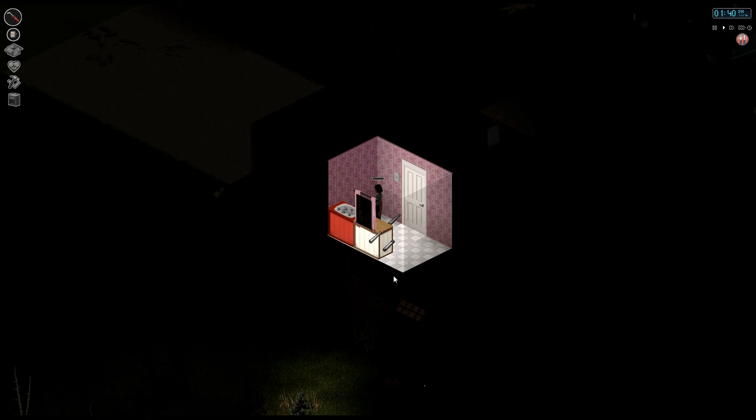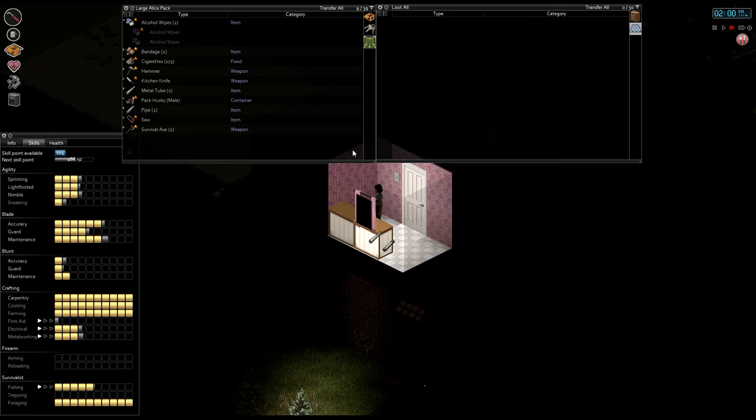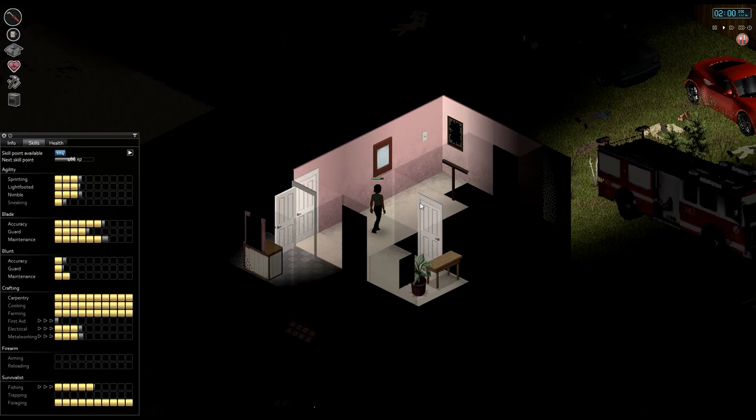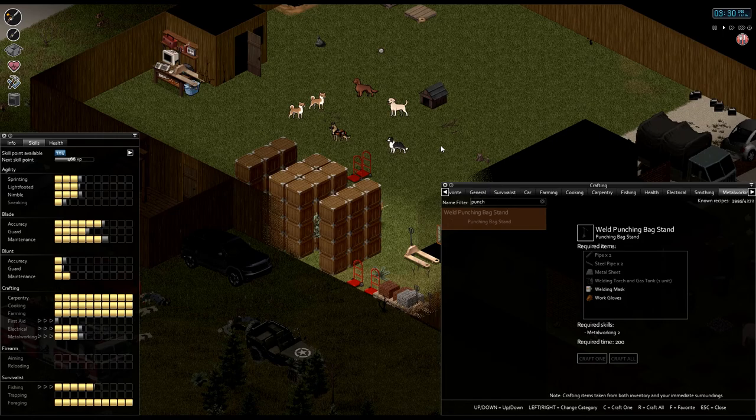So much safer than heading to the motel, ain't it? So much safer. Oh, alcohol wipes — grab those. And we'll pick everything up here, we should have enough inventory space for it now. Beta blockers are good. We have it, alright. I'm gonna head home and let's start making those punching bag stands — jeez, I don't know why I can't remember the name of that thing.